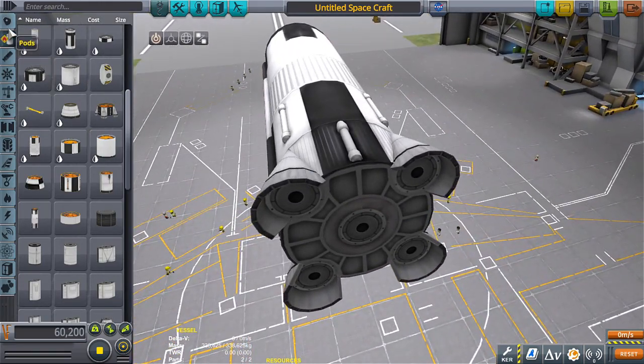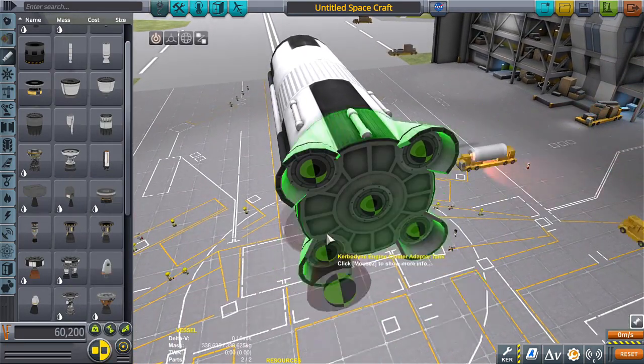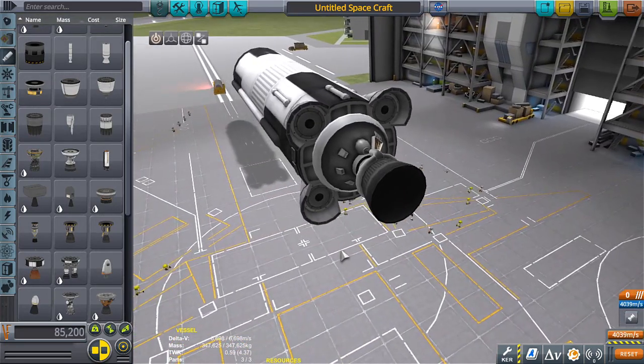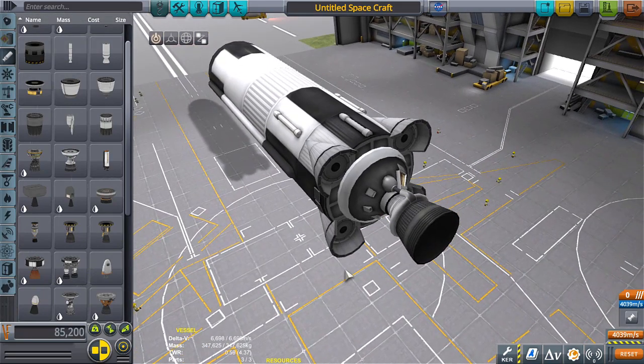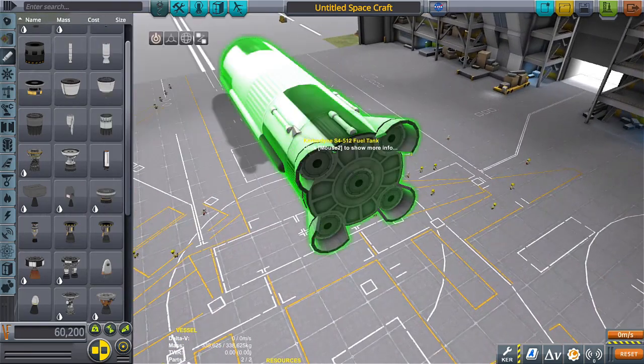Let's get the Rhino engines because they're pretty good for just cruising around into planetary without having to — actually, I can use nuclear. Nuclear is more efficient, but this thing is gonna be heavy. Okay, let's go nuclear.